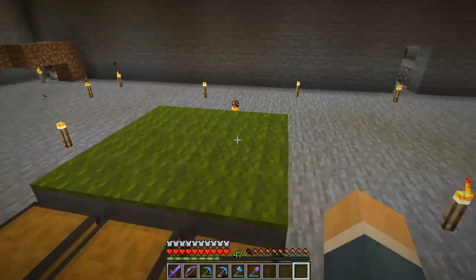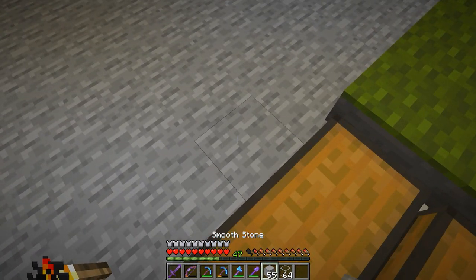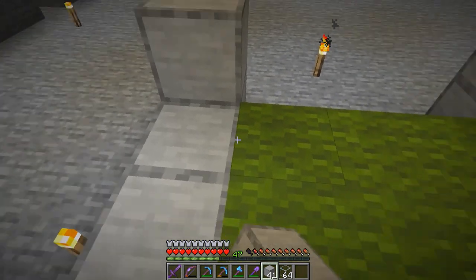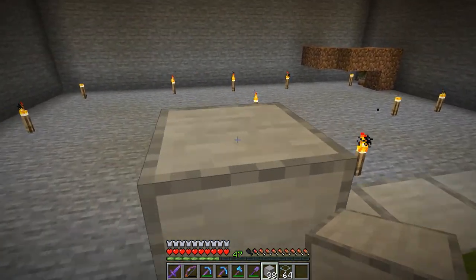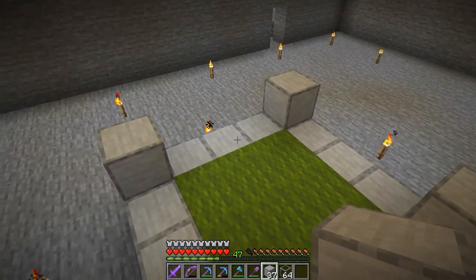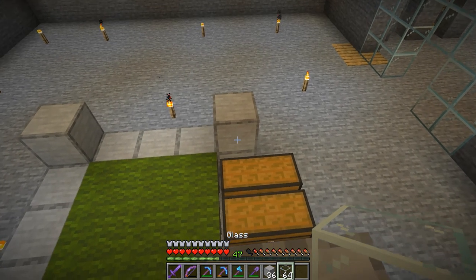So this is the basis for our little iron farm. What we're going to do is on top of these right here, let's grab our glass and smooth stone and build kind of an outline around this. I like to have glass in here so I can see what's going on. We can fill up like this and end up having somewhat a structure like this, and these can go straight up. We just need it to go up enough that there's space for lava, so if we put signs on this level right here, that'll block the lava from coming down and hitting the floor.